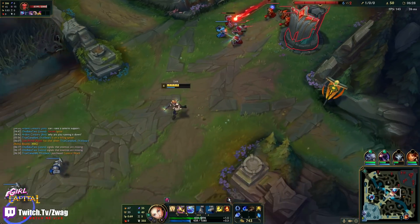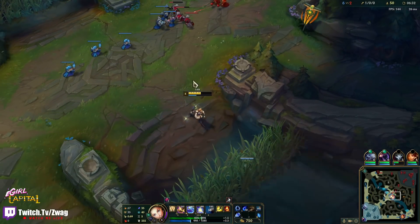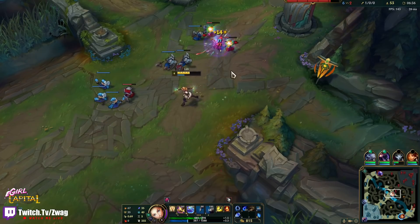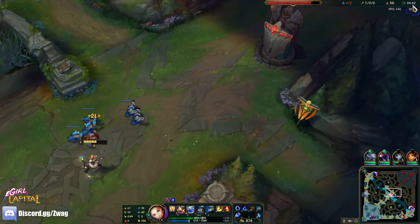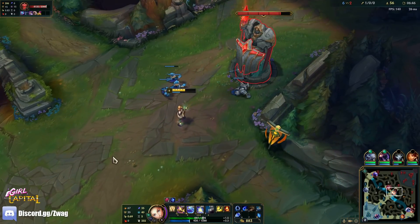She's missing a lot of minions and I'm about to get a plating. Let's ward my bot side. Alright — we couldn't kill the bird but we do get some plating, so that's money. Why is she not level six?